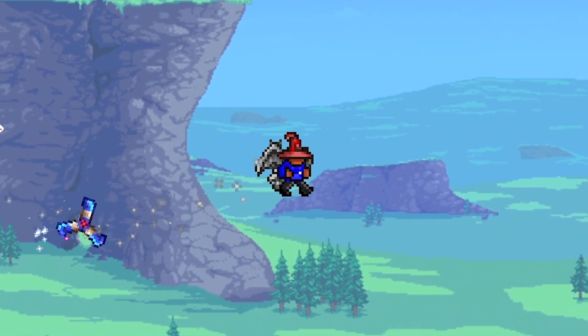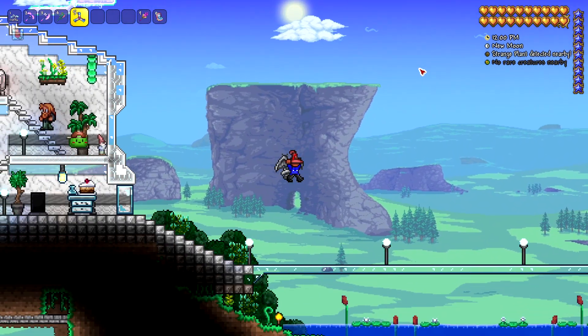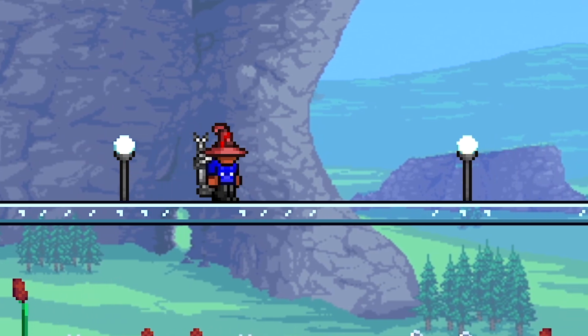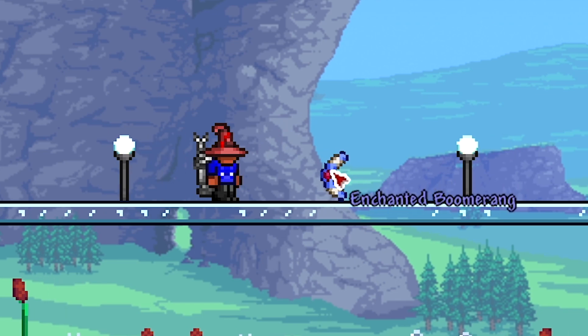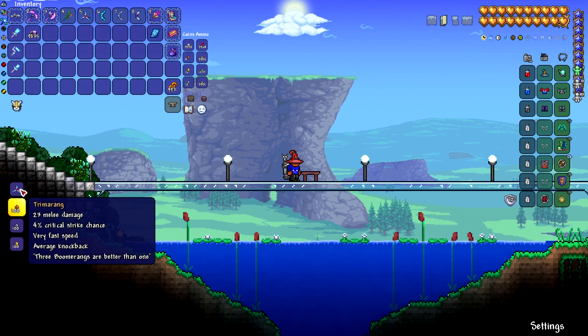Also, if you run fast enough, it takes a while for the boomerang to catch up to you, which is kind of fun. To get it, you will need three boomerangs: the Ice Boomerang, the Shroomerang, and the Enchanted Boomerang. When you have those three things, find yourself a workbench and you will be able to craft the Trimarang.